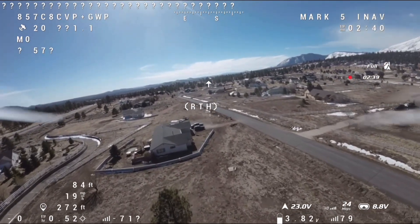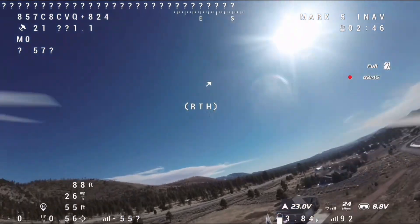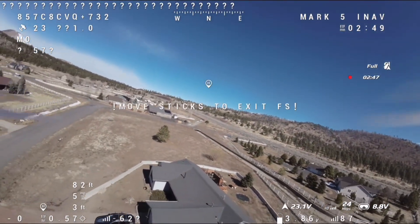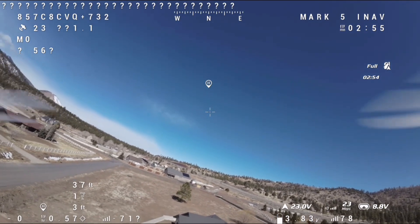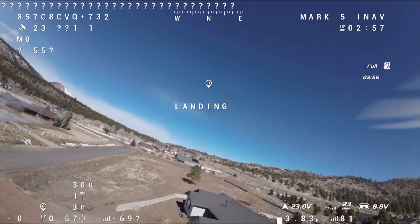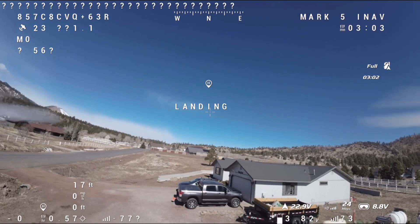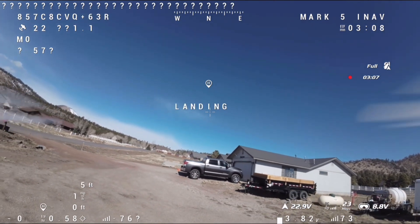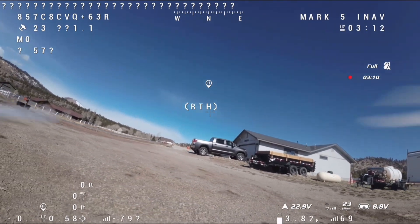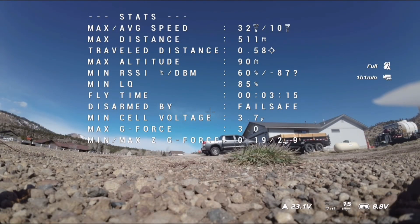I'm going to let this land. This is cool. I set the safe home right out there past where my Toyota is — kind of in the middle of that empty gray area. So that is really, really cool. It's landing. Looks like it's missing my trailers. Beautiful. And there it shut off the rotors.